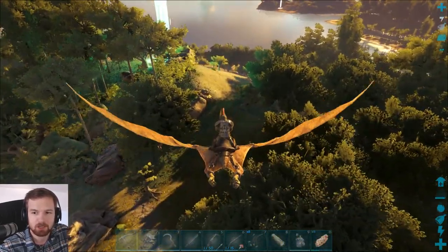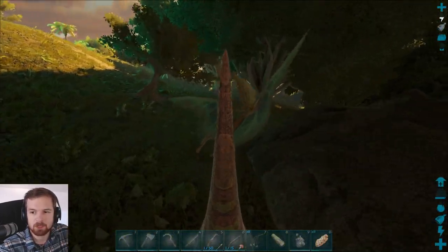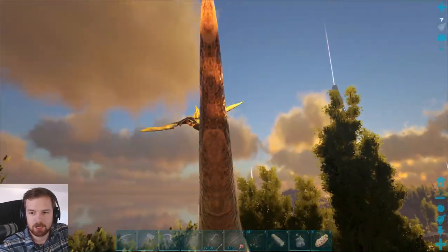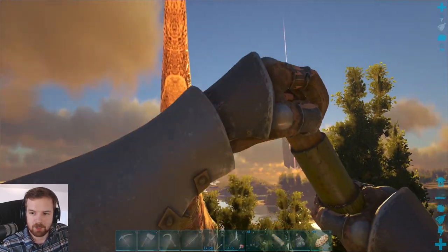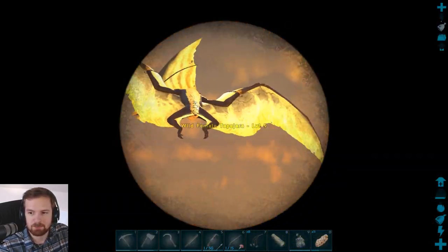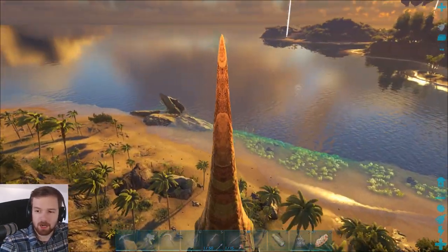Hey, there's a Quetzal right there! Hello! What level are you, buddy? Oh no, they fly away. Come here, sir. Level nine? Oh, it's not — it's a Tapejara. He kind of looked like it, didn't he? Fantastic. Anyways, guys, let's go and see if we can find some silica pearls.